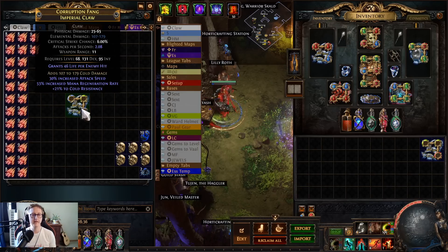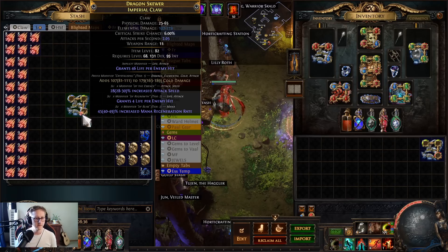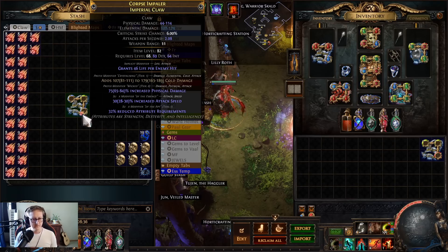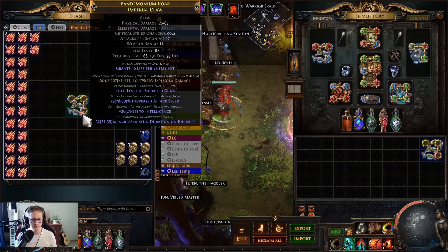Now the question is what essences to use to hit that second elemental damage modifier. We want lightning damage. We could use Essence of Wrath to kind of guarantee tier one, or keep using Zeals. Since we have them, let's see if we can hit some decent lightning damage — I think this is the play because we have good attack speed.